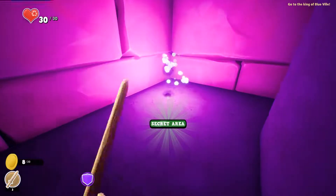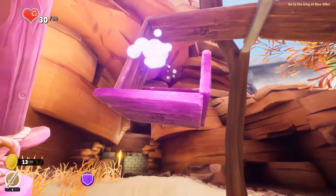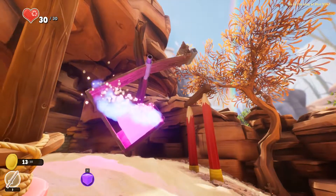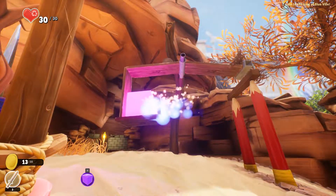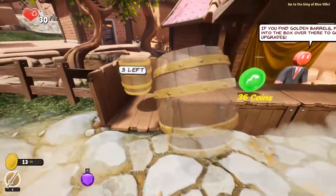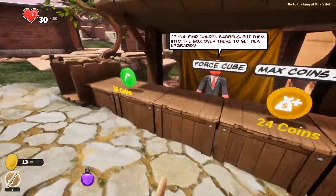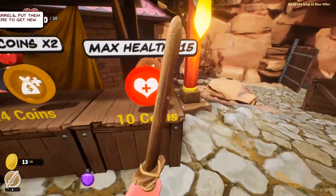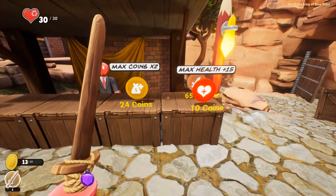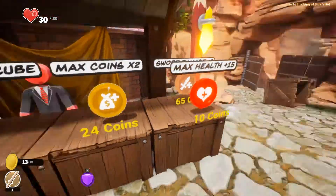Is that a ghost? Oh, there's a bunch of coins — this looks suspicious. Oh, there's a barrel. Keep going. What are you gonna unlock? Max health 10. Oh, 15. That's 10 coins though, so that'll bring me up to 45. I'm not getting hit much, so I'm just gonna save up for this.